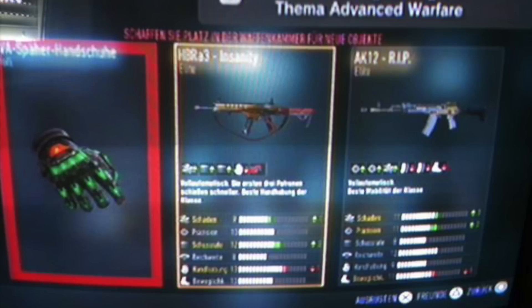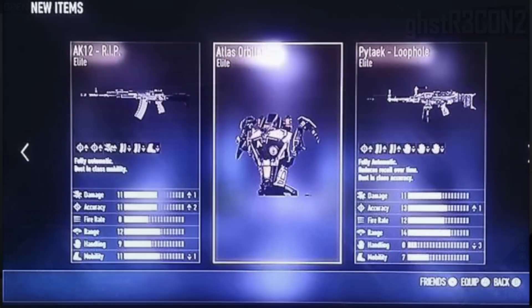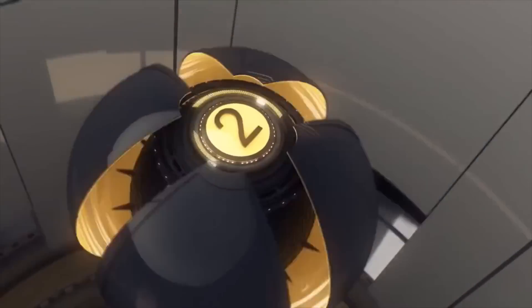Moving over to 3rd place, we have a player called Matt Belly. He's been trying to enter throughout pretty much the whole time the series has been open, but he finally gets in with a triple elite. He gets an AK-12 RIP, an Atlas Orbital EXO, and a Pitek Loophole. Triple elites are even better than double elites, so 3rd place, Matt Belly, well deserved.